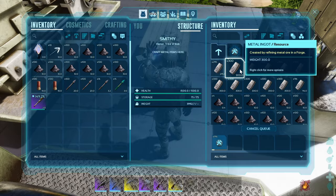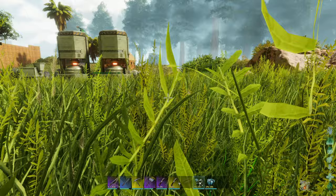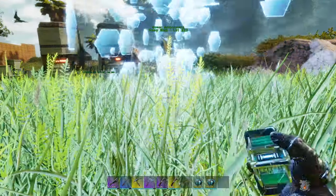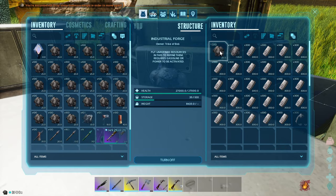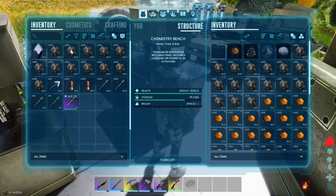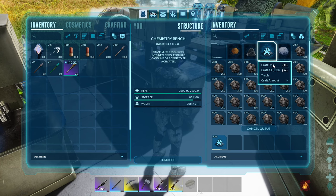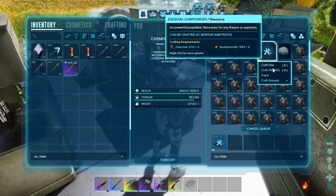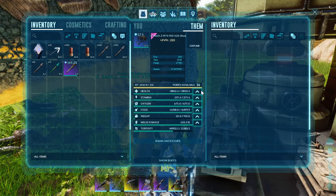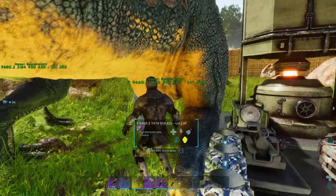When a cryo fridge is placed it will take five minutes to activate. Cryopods can only be released within range of an activated cryo fridge, and the range is set to 3500 currently. In PvP only, cryopods cannot be released if there are enemies nearby, also set to 3500 currently. Dinosaurs cannot be cryopodded if damaged within 60 seconds of you trying to cryopod them, and dinosaurs' mate cooldown will now tick down correctly while inside a cryopod.